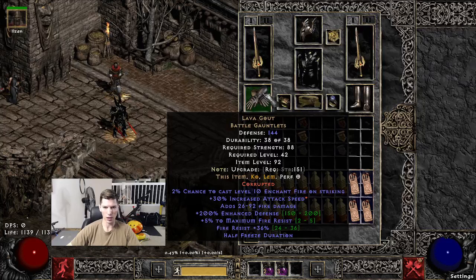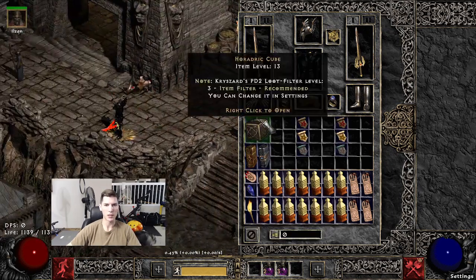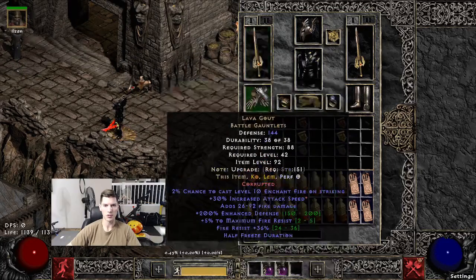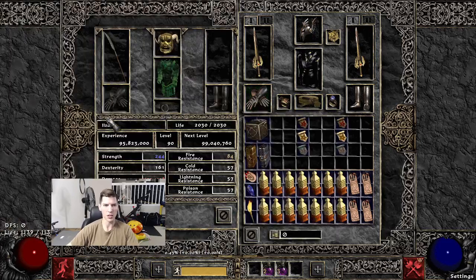Lastly, Lava Gout with increased attack speed — you need the 30%. You can also theoretically do Laying of Hands, but the fire damage helps scale with the Flamebellow. Good to have more and more fire. You get the enchant, which is nice, but you also get that from the merc. That's our gear.